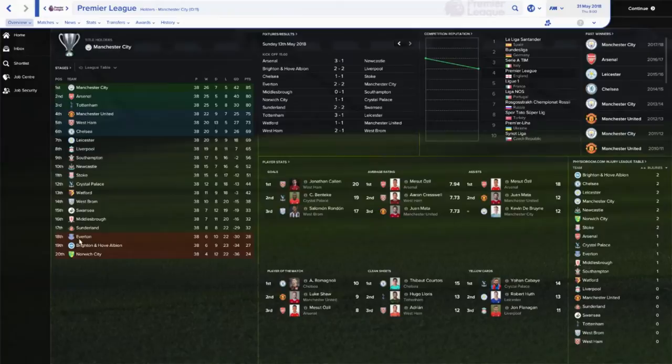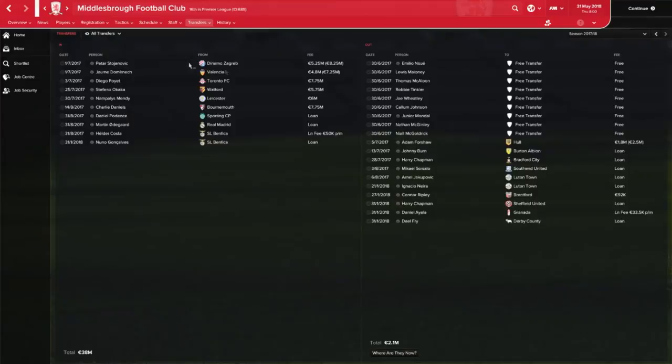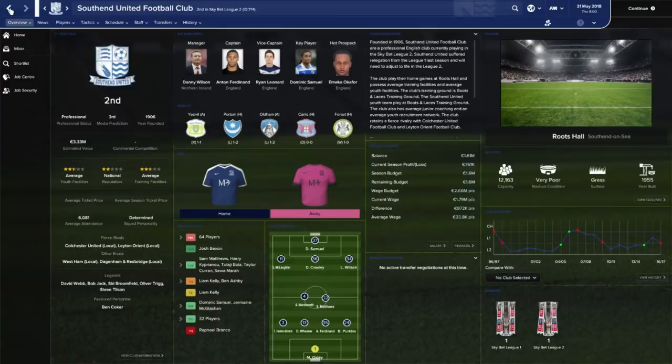Surprisingly Everton also dropped down to the Championship, but that's not what we're looking for here. We're looking for Mikael Soisalo, so let's go into the Middlesbrough team. Key player Martin Odegaard is on loan there. Let's see the transfer history — they've signed a lot of players. Mikael was on loan last year at Southend United, which is a Sky Bet League 2 team, and they were second in League 2 — really, really good loan spell I hope.